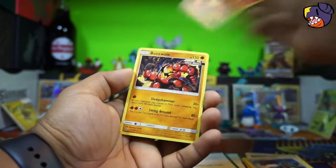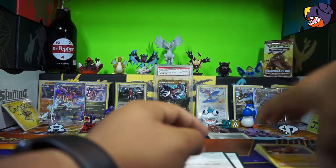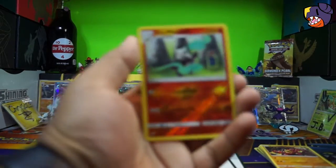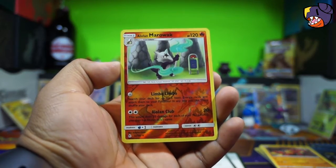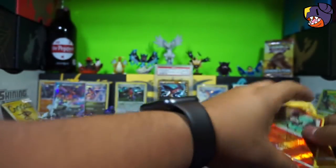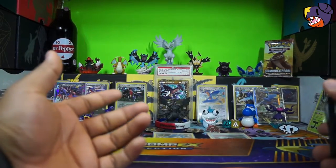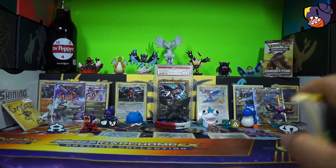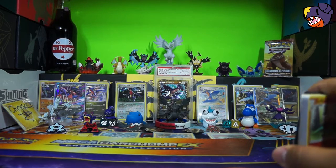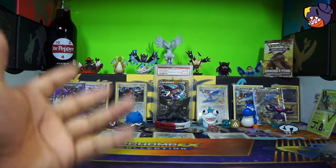It's a reverse rare and a Buzzwole! So out of two packs we only got a reverse rare — not too great, but we did get a reverse rare, so that's cool. Alolan Marowak — not too bad. I was expecting nothing out of two packs. But yeah, broke my tripod and now I'm stuck with this camera angle for a while until I figure something out.